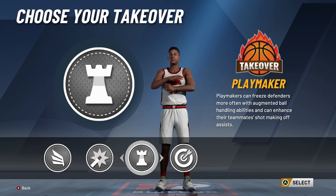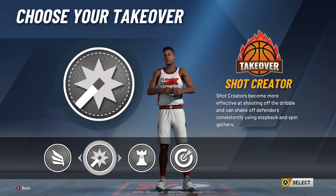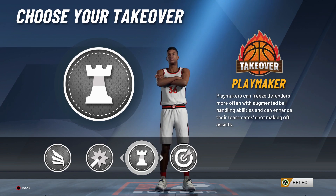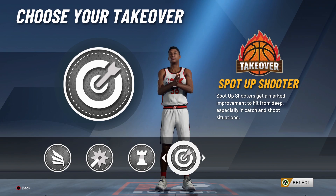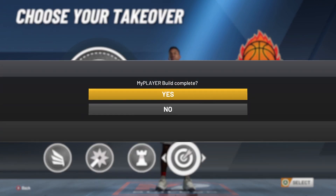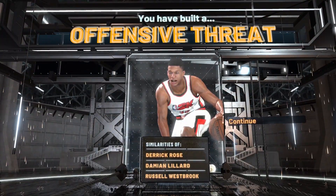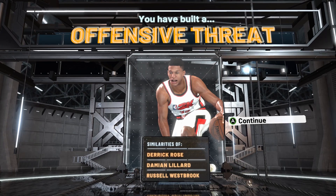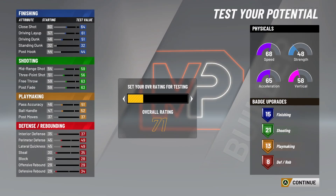Looking at archetype options: Slasher, Shot Creator, Playmaker, Spot Up Shooter. I'm going to do spot up shooter — I just like to shoot. There we go — Offensive Threat! I told you, I knew it from the start. I'm going to make another offensive threat build. You get comparisons to Derrick Rose, Damian Lillard, and Westbrook. So there you go — another offensive threat. If you guys want to make an offensive threat, that's how you should make it.